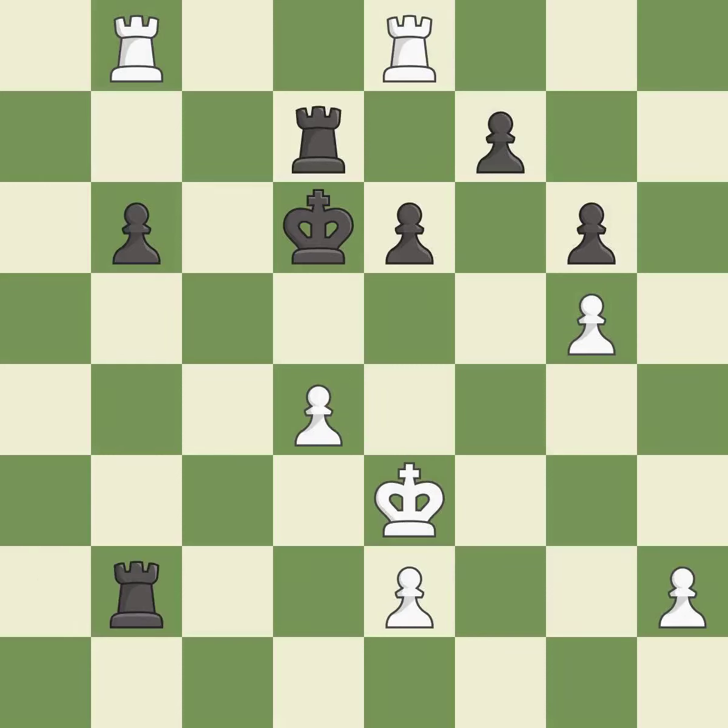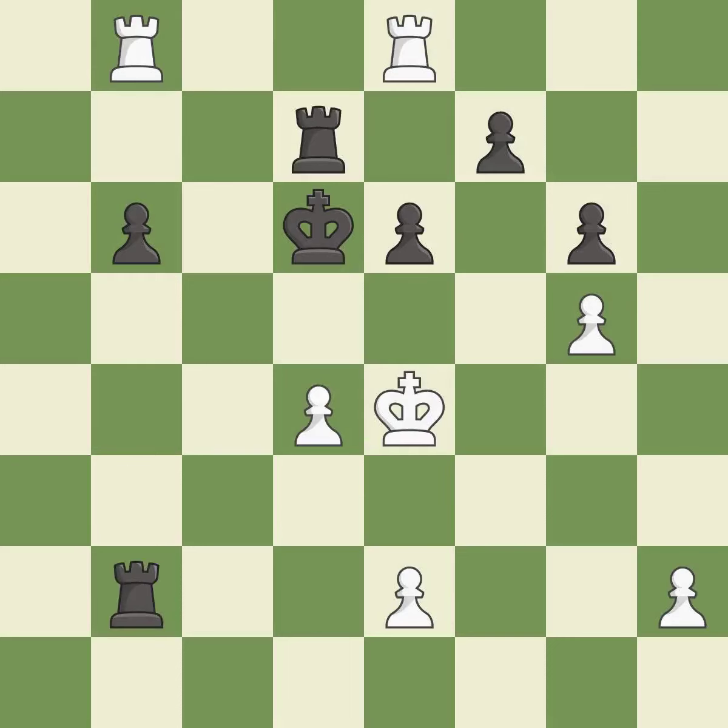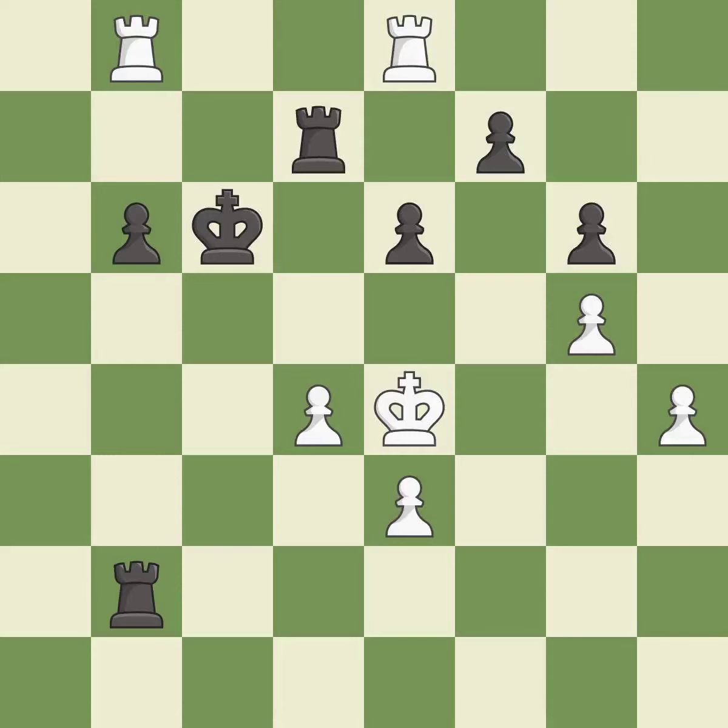This defends a pawn that was under attack and had no defenders. This is the strongest option. This steps away from the checking rook. That's what I would have recommended. This move puts the pawn on a safer square. This is a fair move. This moves the pawn to safety. Very precise. The rook is now on an open file, which helps control squares across the board.